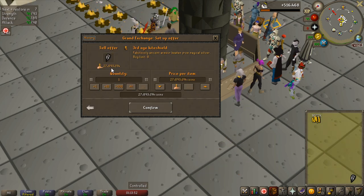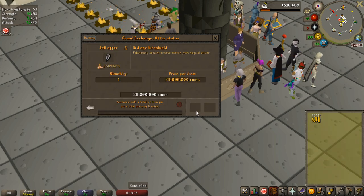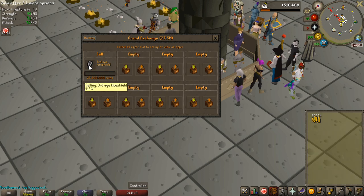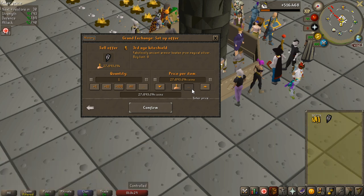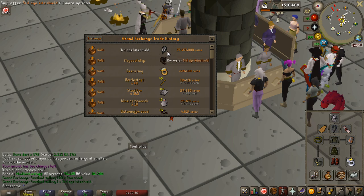Now for the big one — the Third Age Kiteshield. It has gone down in price a bit, so I'm going to put it up for 28 mil to begin with and see if it sells. It doesn't sell, so I'll try just slightly lower — maybe 27.5 mil. I'm going to keep it listed while I edit the video. It didn't actually take long at all and it sold for the exact price I put it up for: 27.4 million.